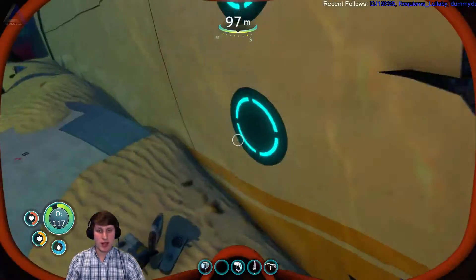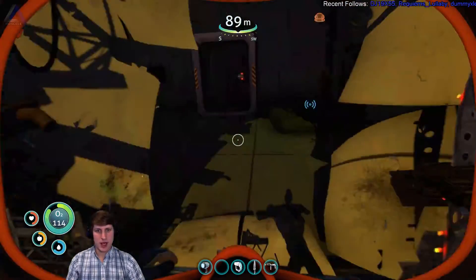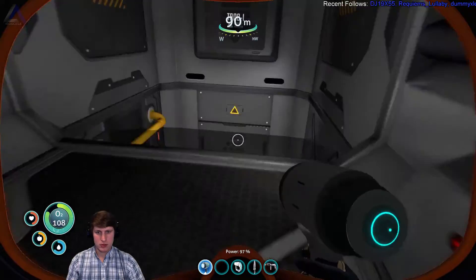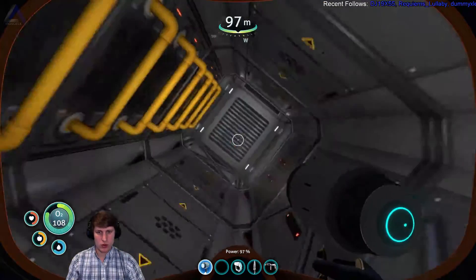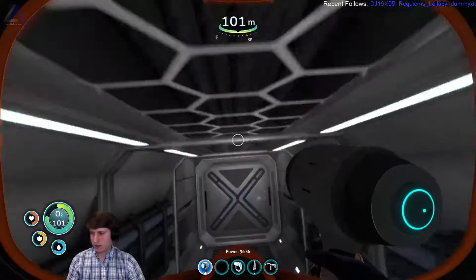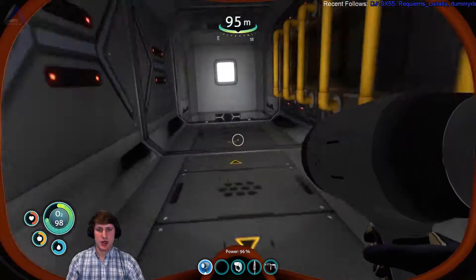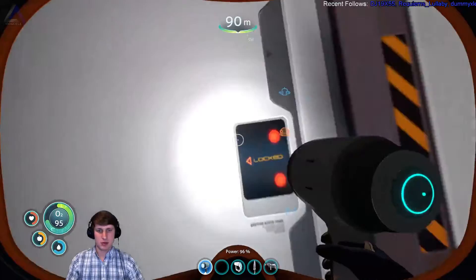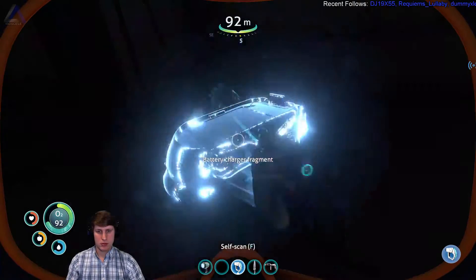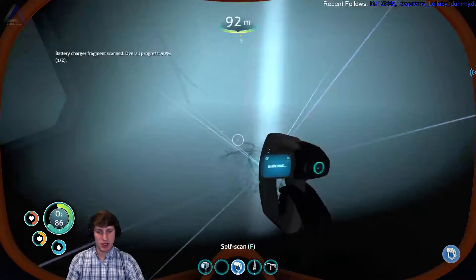The main goal of going out here was to get the blueprint for the laser cutter. Okay, we can go in here. Ooh! There's pathways! You should check the materials required for the laser cutter. I'm pretty sure we have everything except a diamond. Battery re- Oh! Wow, we actually really need this. I'm glad we found that. Perfect.